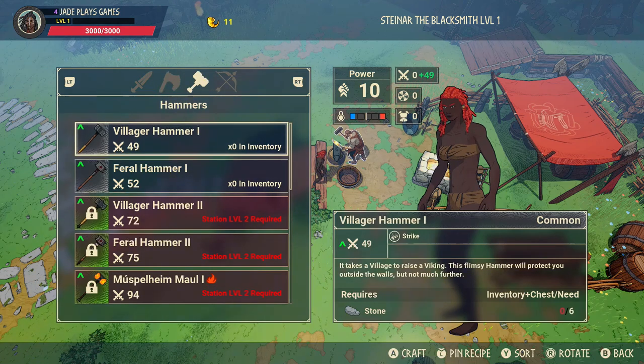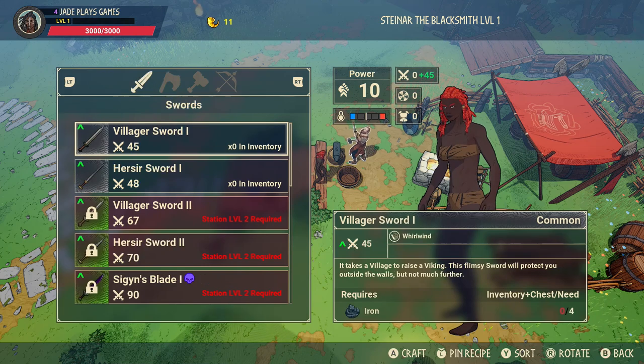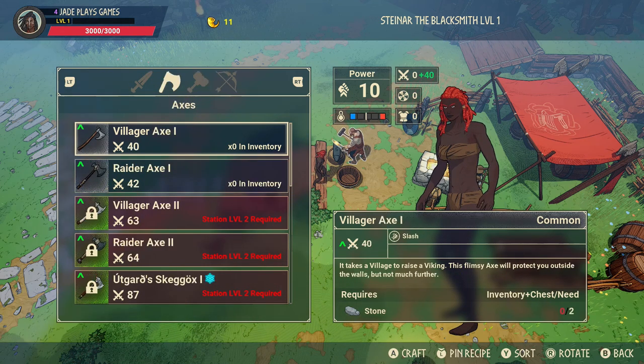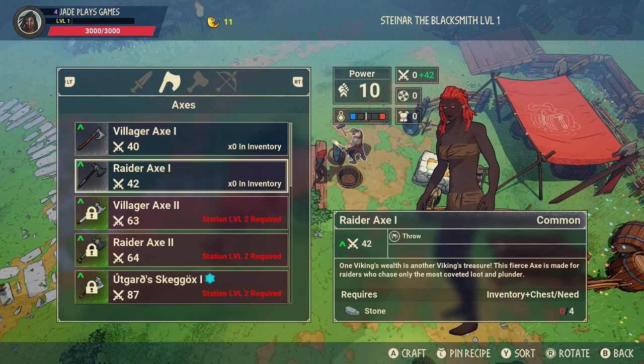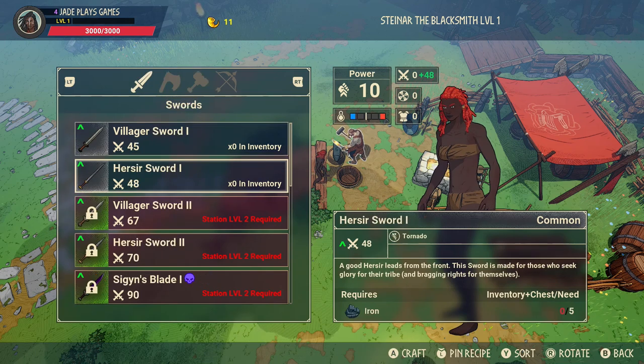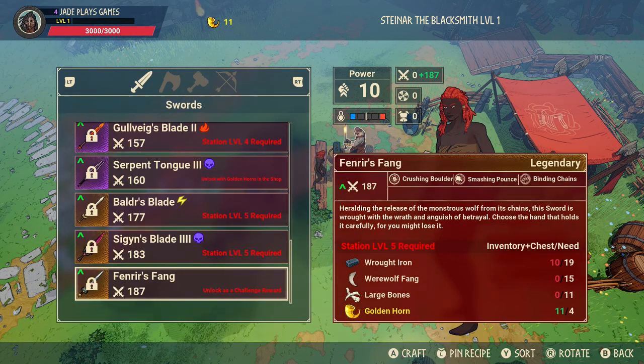First off, we're going to go and get some actual weapons. You've got two slots - you can mix it up and have swords and axes, or swords and hammers. But I would stress: have at least one ranged weapon with you, so that is the bow. Then choose to either main a sword, an axe, or a hammer. You can see we can get the basic stuff, but after that we're going to need to upgrade and get more resources.